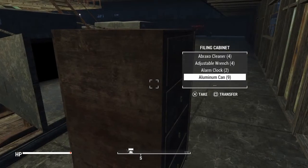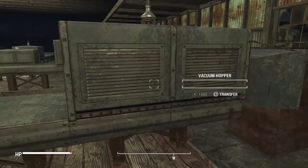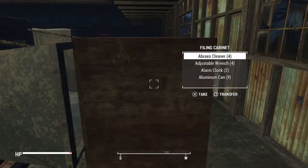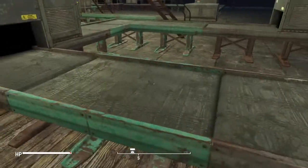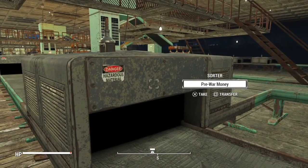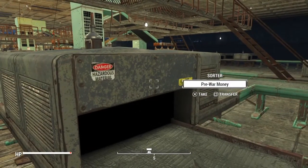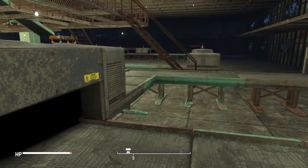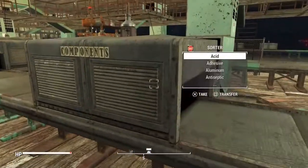Over here where we start, we have a container where you place your junk items. As you can see I've placed quite a few common junk items in here to show you how this all works. We have a vacuum hopper that pulls items from this cabinet when it has power and places them on the belt to be moved down the line. My first sorter — I usually call it a pre-sorter — anything you want to save or not have broken down, you place one in here and it will send it down a separate path into its own separate container.